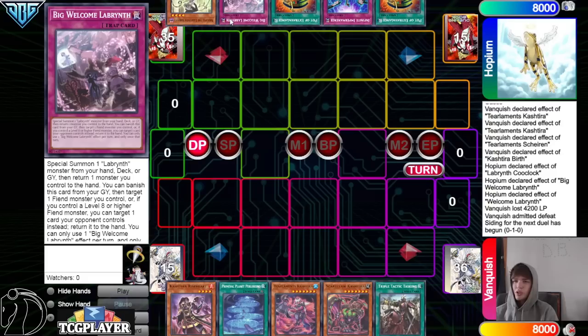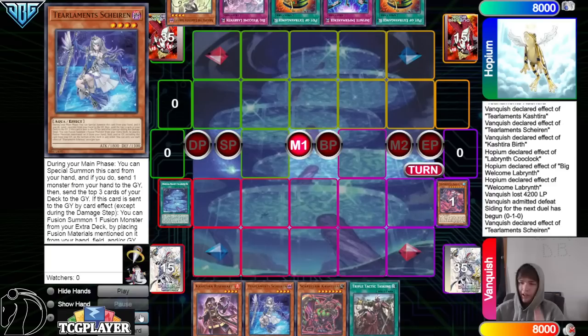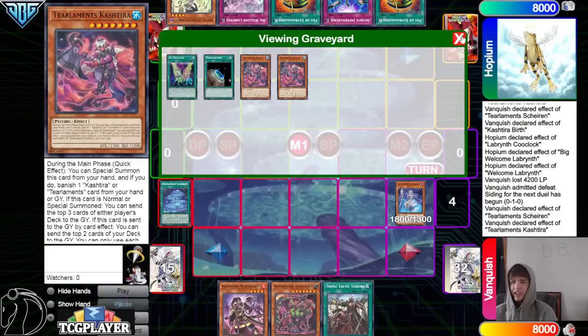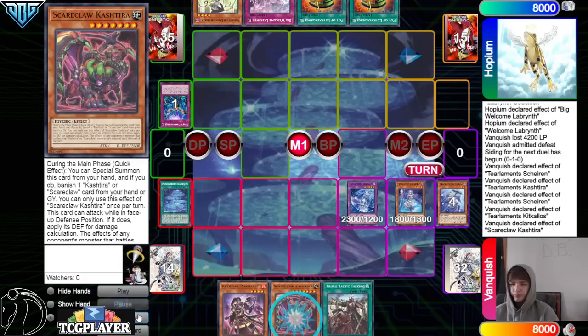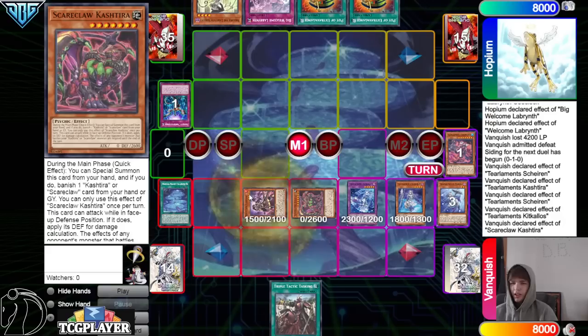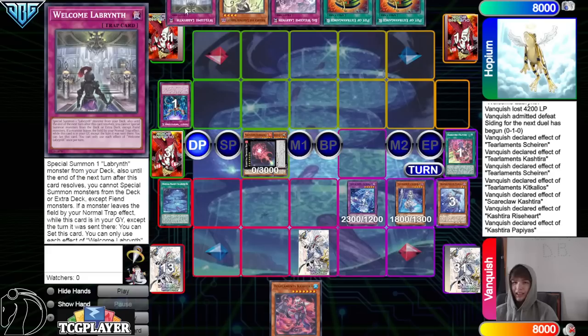They're going to activate Planet, go search Shailen, then Shailen effect. They discard Tier Limit, Catch Tira — mill three, hits another Tier Limit, Catch Tira — mill two, mill Shailen. New chain link: Shailen effect — put back Tier Limit, Catch Tira back to bring out Kekalos. Kekalos effect on summon — chain Imperm on it. Then Scare Claw, Catch Tira, banish to summon, then summon Rise Heart. Rise Heart effect — banish Papayas, make itself level seven, banish three from the opponent's deck, Papayas to add back Tier Limit, Catch Tira. Overlay, summon out Shangri-La, set Tasking, pass.